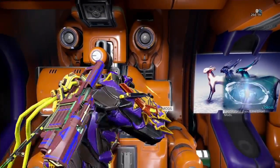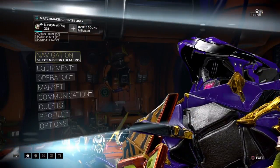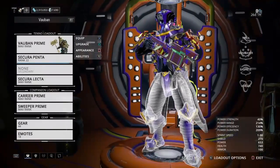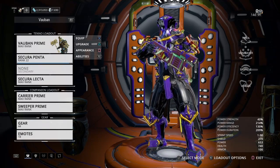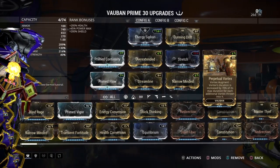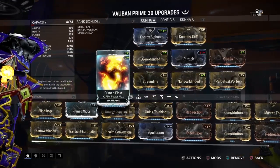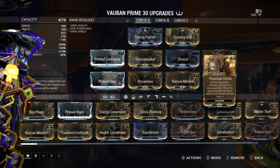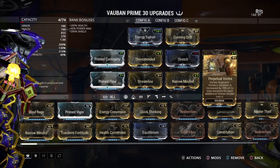I haven't really come across any that I've needed teammates for yet. I've done quite a few of these before, so the easiest way I've found — not the only way, because there are multiple ways — but a really easy way is with a Vauban Prime. Get a perpetual vortex with good duration on your Vauban build, and it's just going to suck all the enemies into the vortex so you can combo them with your melee weapon very easily.